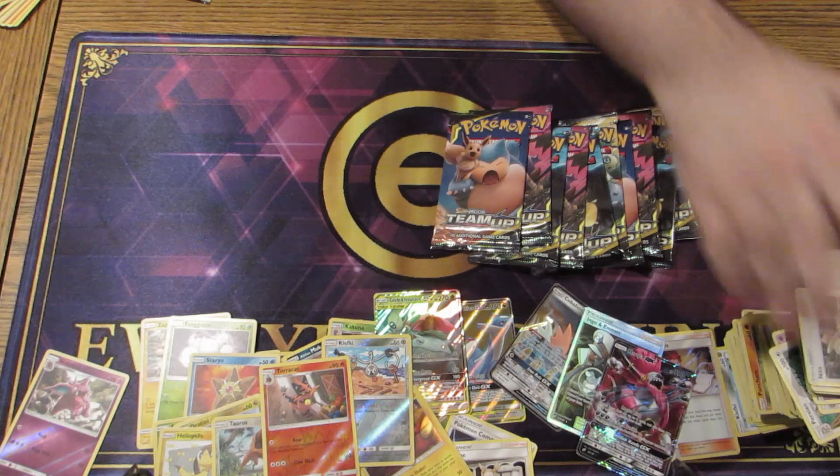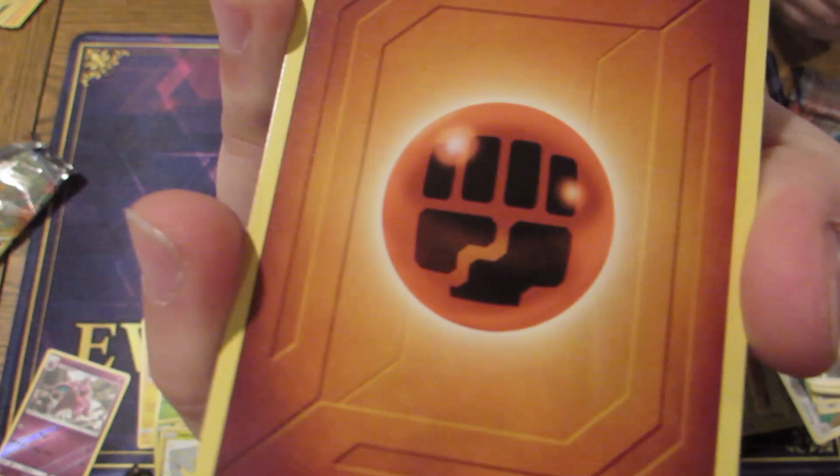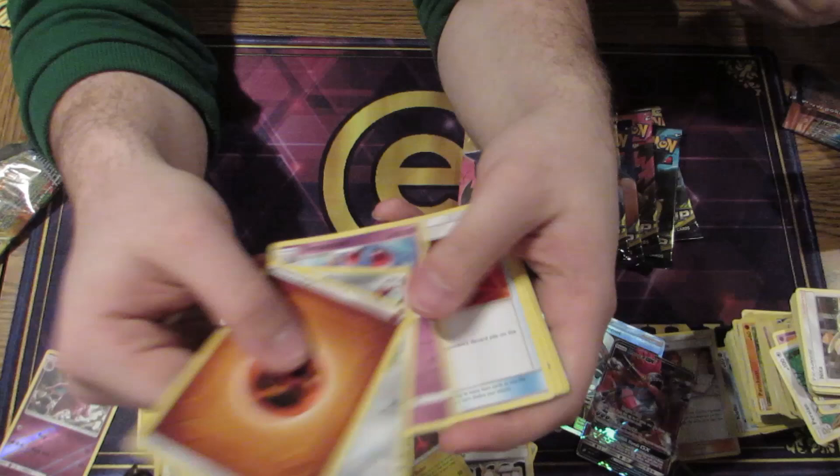The Galvantula, the Torchic. Also, this set has special energies — if you guys didn't know, they have this border right here. Yeah, it's a new design, which makes them look pretty cool.